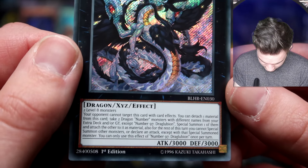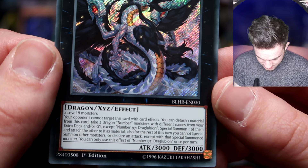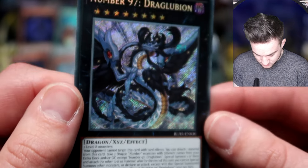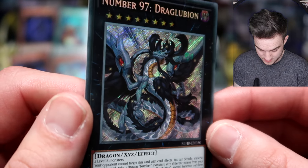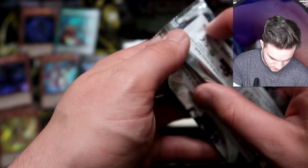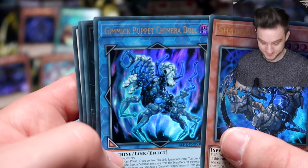Two Level 8 monsters — so maybe you could use this in your Blue-Eyes deck. Your opponent cannot target this card with card effects. You can detach one material from this card: take two Dragon Number monsters with different names from your Extra Deck and/or Graveyard, except Number 97 Draglubion, Special Summon one of them and attach the other as material. For the rest of this turn you cannot Special Summon other monsters or declare an attack except with that Special Summoned monster. He's the top guy on the box. Secret Rare — very happy with that Kaiju Slumber too.